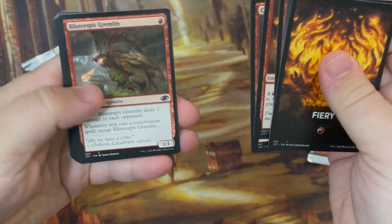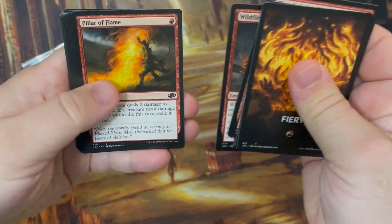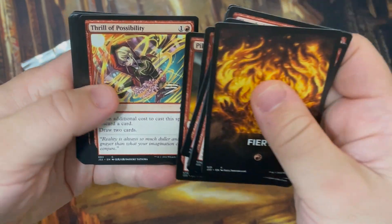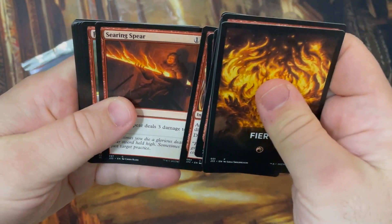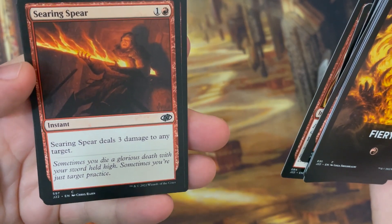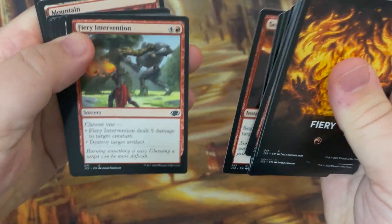Colborne Coat of Flame — this is a version I don't have yet, so I'll take this. Yoshino Pyromancer, Wildfire Elemental, pillar frame — there's the anime card. Thriller possibility — that's some really cool art. Searing Spear. Yeah, that's not fun. Sometimes you die a glorious death with your sword held high; sometimes you're just target practice.